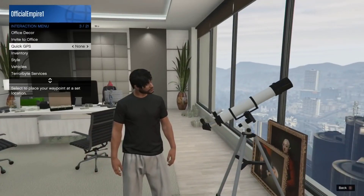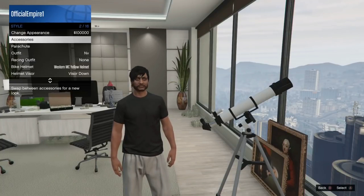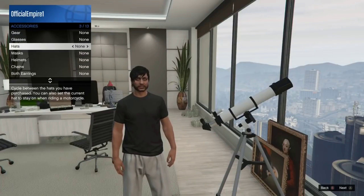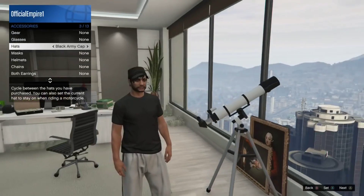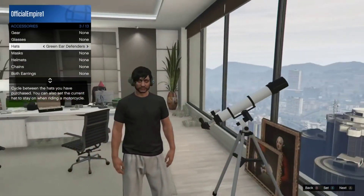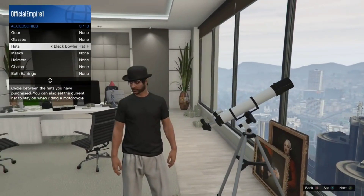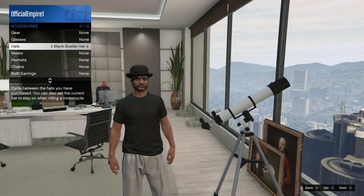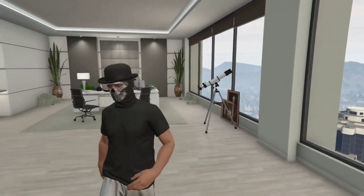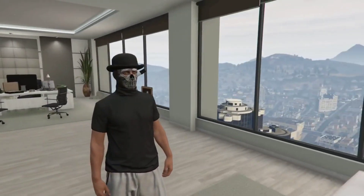After you do that, you're going to go to your inventory, then go to styles, then accessories, and then go to hats. For video purposes, we're going to be selecting the black bowler hat. Go ahead and select your hat and simply walk away from the telescope. And there you have it — you've merged the hat with the mask.